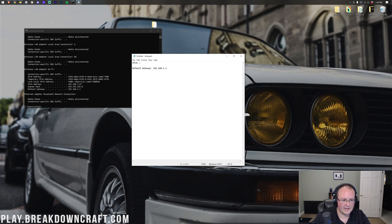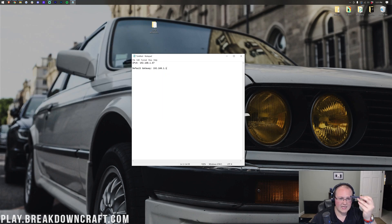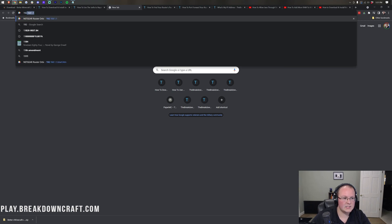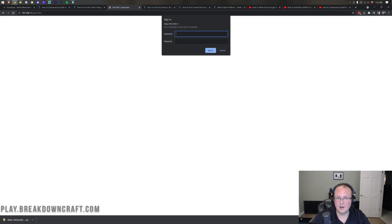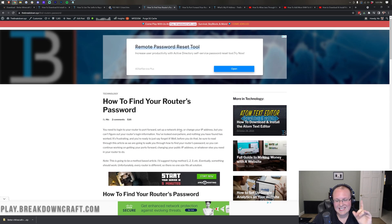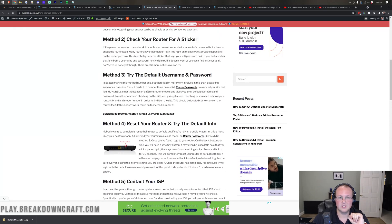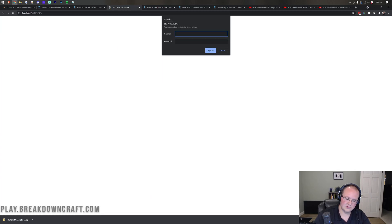Write down or copy both of those numbers. Then go back to your browser and type in your default gateway — for me that's 192.168.1.1 — which will open up a login box for your router. You'll need your router's username and password. We have an in-depth guide in the description on how to find it. By method three, most people have found their router's username and password. Go ahead and log in.